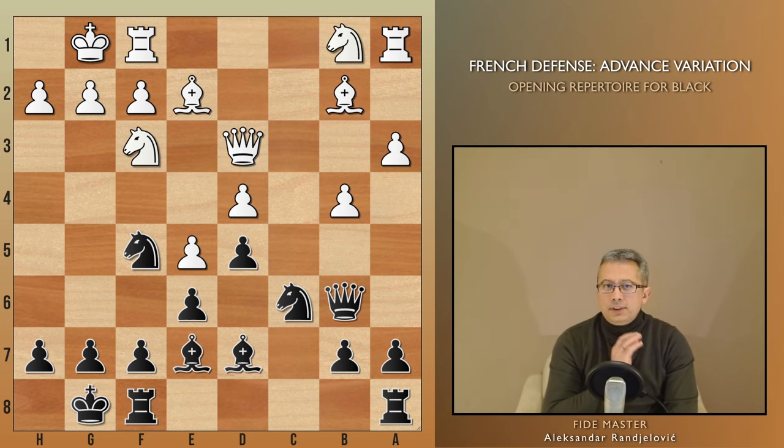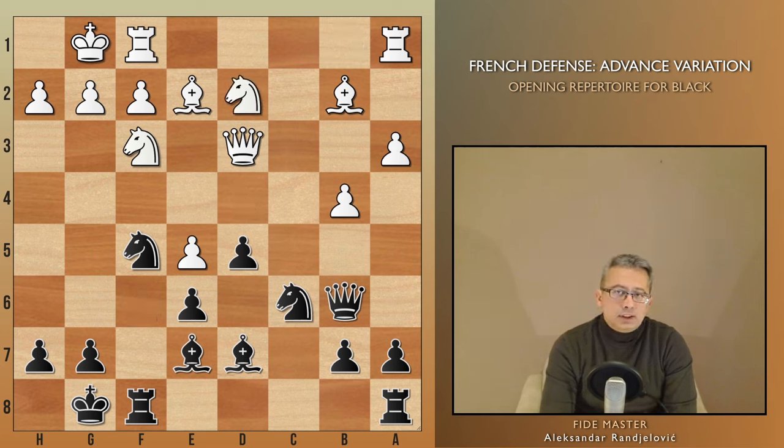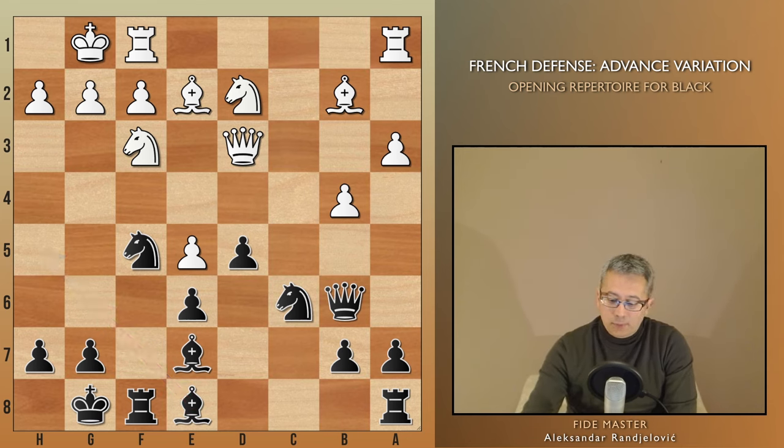This is the perfect moment to play f6. If White takes, Bxf6 adds another attacker against d4, leading to an easy game for Black. If White continues with Nbd2, f takes e5, and after d takes e5, we have the beautiful move Be8, preparing to activate the bishop either on h5 or g6, resulting in an excellent position for Black.